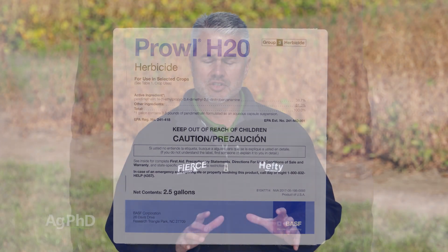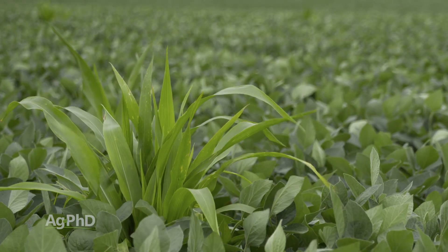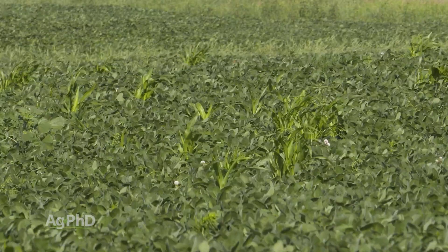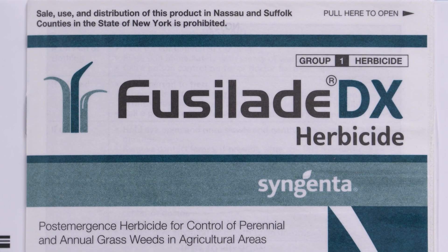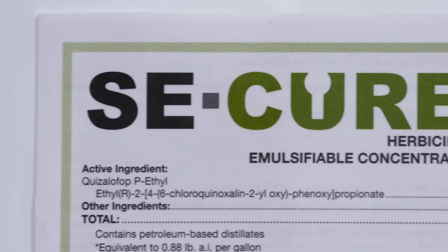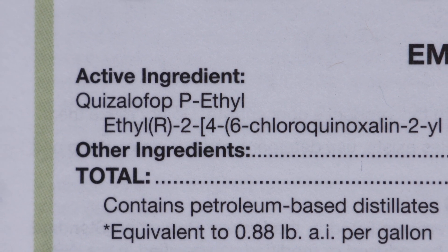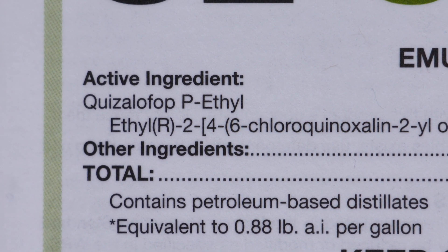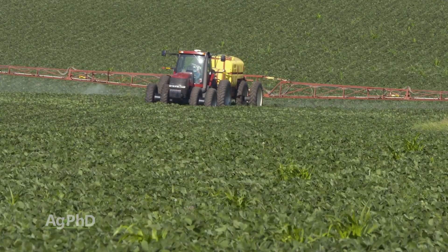One of the other things we've seen in terms of a failure — a problem with the Enlist system — is the antagonism toward the volunteer corn herbicides. If you're rotating, most likely you're following corn with soybeans. You plant Enlist soybeans, you've got some volunteer corn, and you say, no big deal, I'll throw in my Fusilade or my Secure. Unfortunately, there is a lot of antagonism between 2,4-D and any of those grass herbicides. What we've found is that Assure 2 and Secure — that whole family — just doesn't work very well. Some people will say Fusilade also doesn't work very well, and I would agree with that to some degree when you're mixing with Enlist.